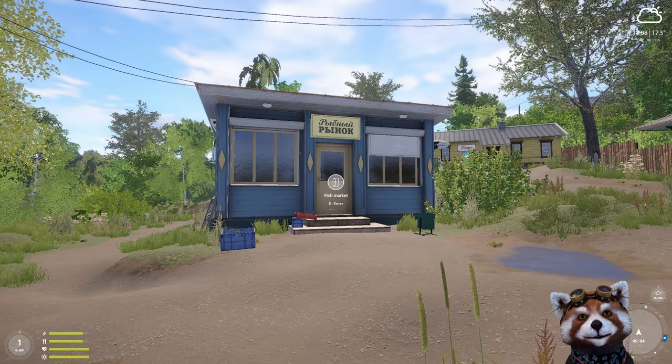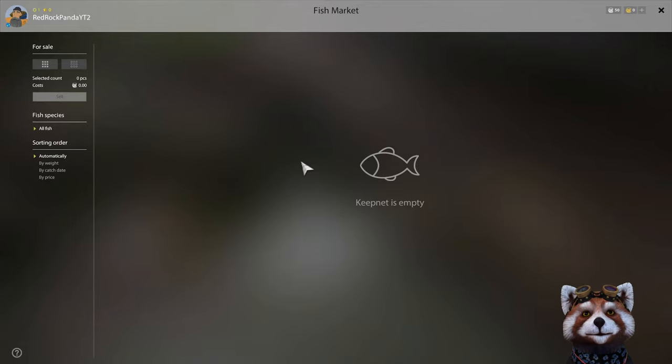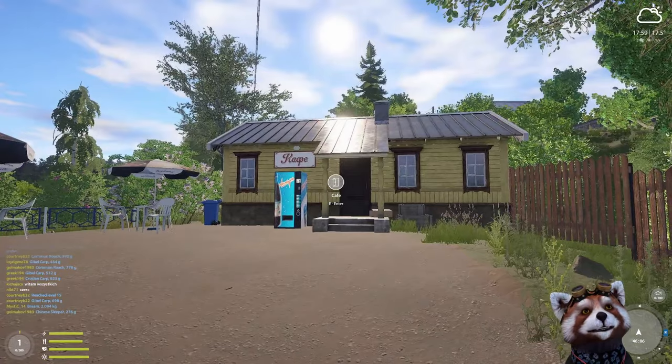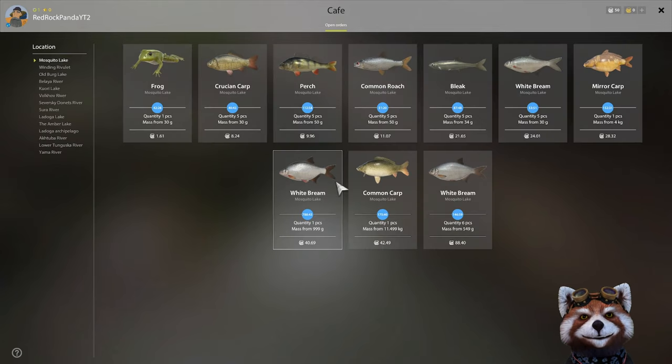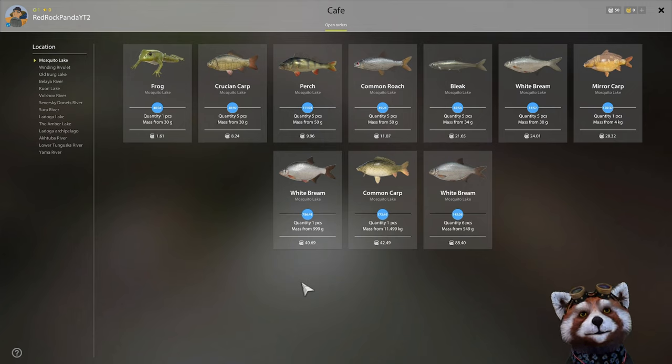First we have the Fish Market building — press E to enter. This is primarily where we're going to sell the majority of our fish. Next to the Fish Market, hidden up the back, is the cafe. The cafe is a fantastic place to complete orders. For example, for five perch over 50 grams, you'll get almost ten dollars, whereas selling the same fish at the Fish Market might only get you about two dollars.